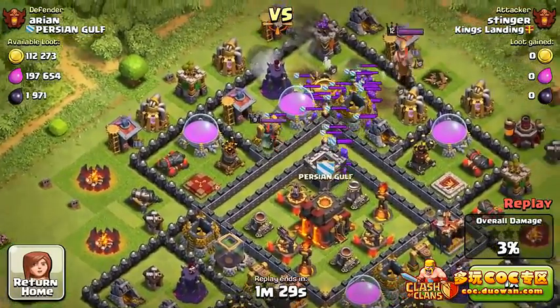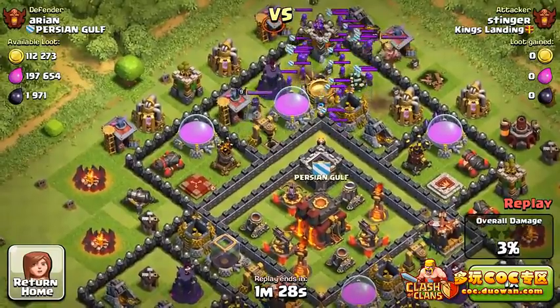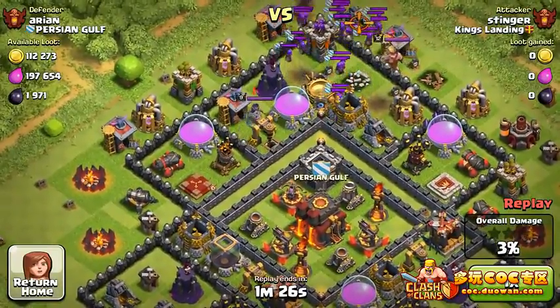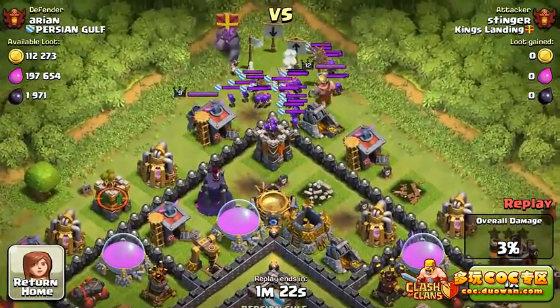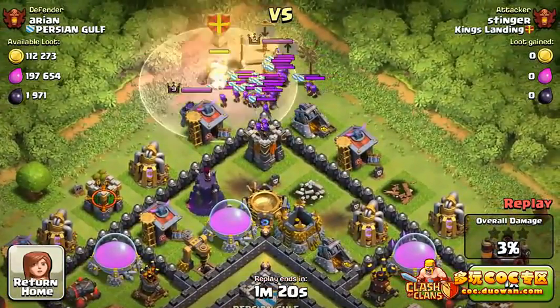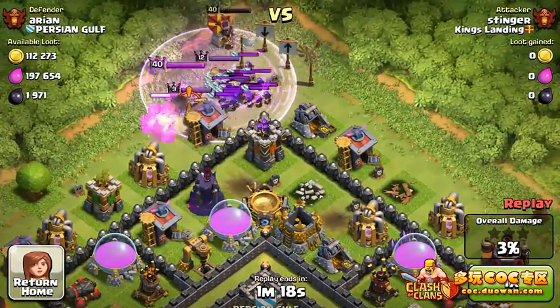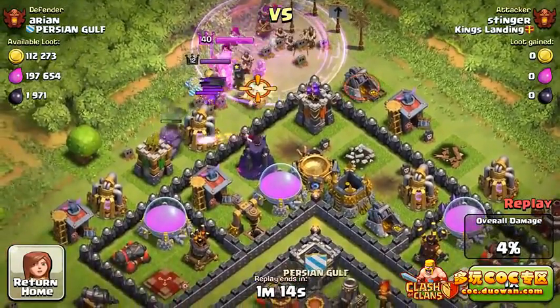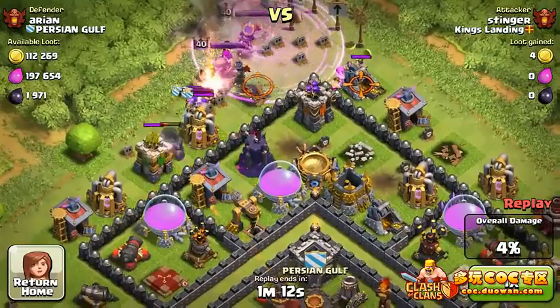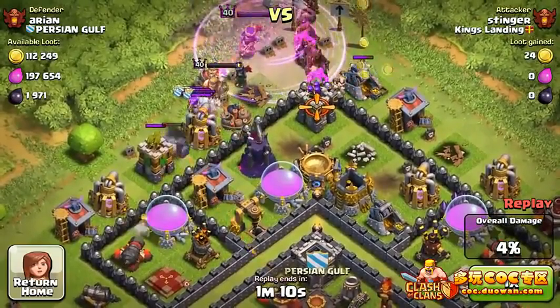The troops are going diagonally to the top, which is where we're going to see the action — that's where we might see some rage spells. Not everybody uses lightning spells. There we go — a rage spell, the heroes as tankers, and two golems. That's a very very strong tank going inside now.